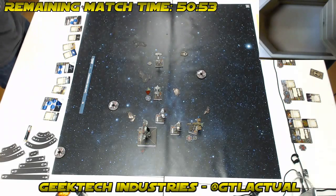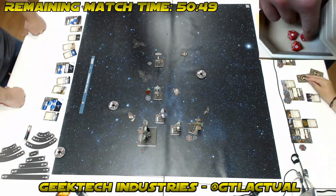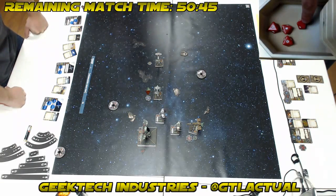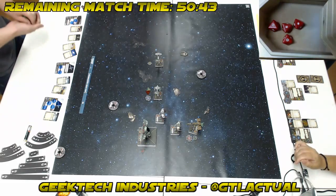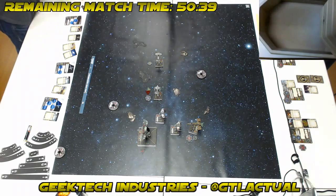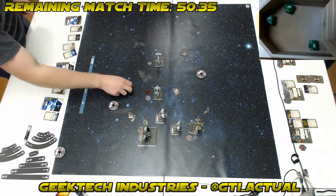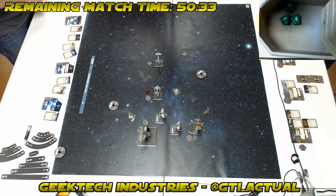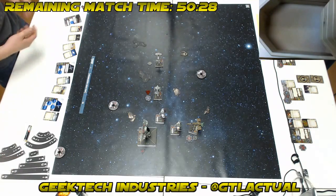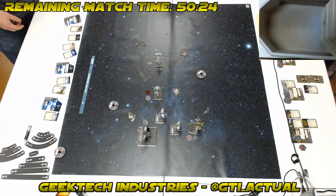Second volley — and Guidance Chips will turn that blank up into a hit. Two crits and two hits. Come on, evades! I'll spend that focus token — that's the one we wanted. One shield off. So Corran has lost two shields total from the whole Cluster Missile attack. Damn — that's about the best result I could possibly expect. I was expecting to lose all my shields. He still has that shot next turn too.